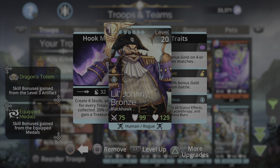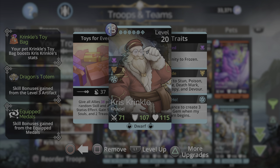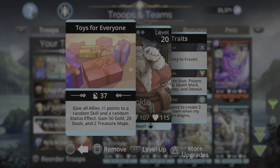I'm using it along with Little Johnny Bronze, a pretty interesting troop I mentioned on my community section of the channel. He wasn't used a lot particularly because there's not a guaranteed solid way of gaining treasure maps during a battle. Little Johnny Bronze's spell is 'Hook Me Up' - create eight skulls plus four more for every treasure map collected, then a 20% chance to gain a treasure map. That's exactly why Chris Crinkle pairs so well - he creates two treasure maps every single time you cast him.